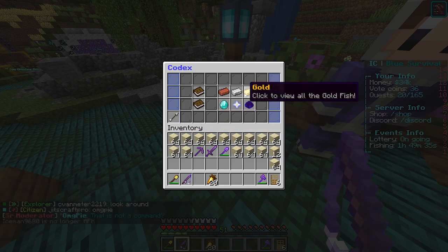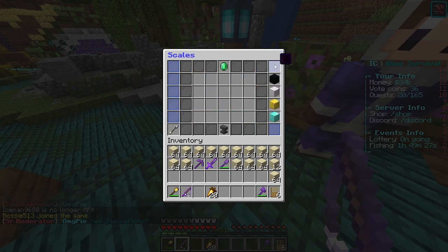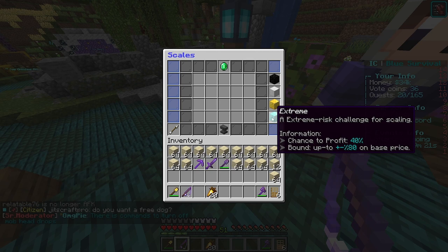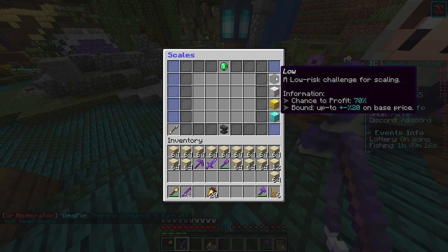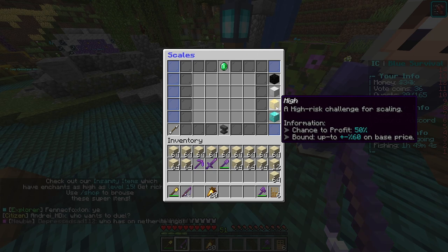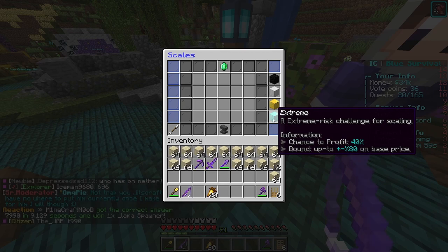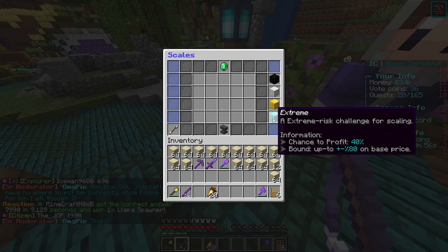You can find certain types of fish only in certain areas. There's also a scaling system — it's like a miniature gambling mechanic. The higher you go the more risk, but also the higher the profit. Starting from Low, there's a 70% chance of success; Medium is 40%; High is 60%; and Extreme is 80% risk. If it fails, the fish's value can go down 80% from the original price.